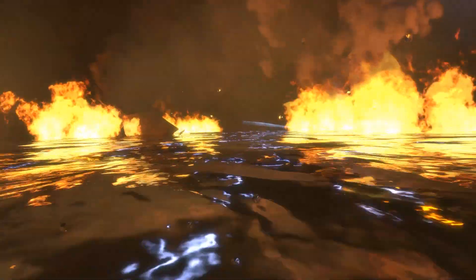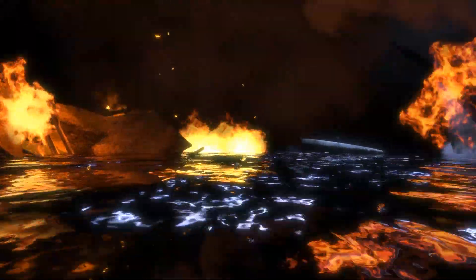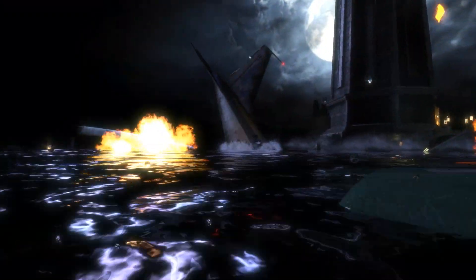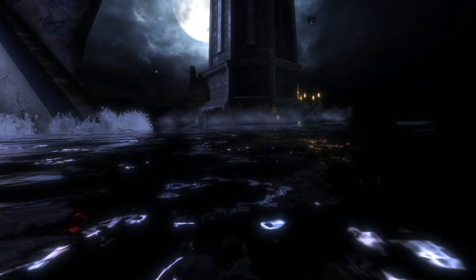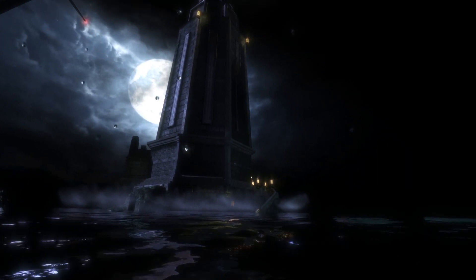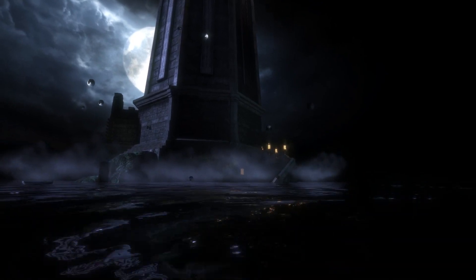As we said earlier, Andrew Ryan built this city because of his objective political views. He brought the greatest minds from around the world to help him build his underwater city — this city is underwater, by the way. He did this to get away from the rest of the world. There's an audio log explaining that Ryan used to own a forest that the government wanted to turn into a public park, and Ryan — thinking he worked hard and bought this land — decided to burn the forest down in spite.